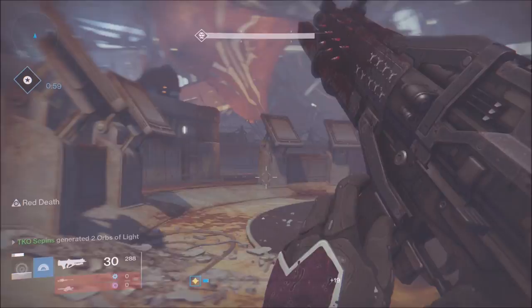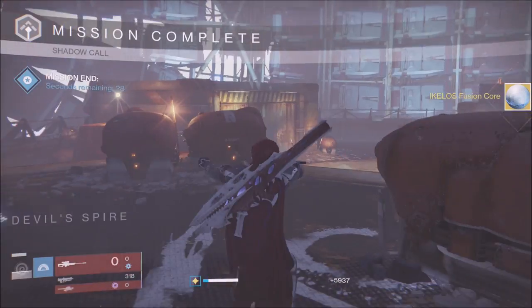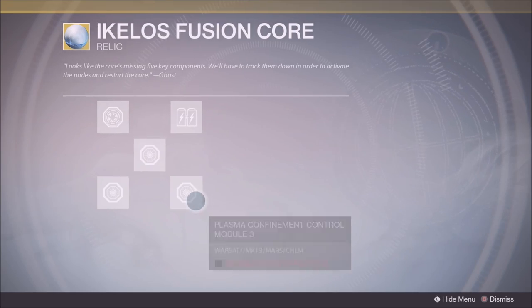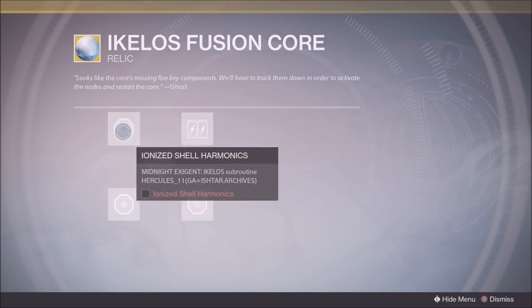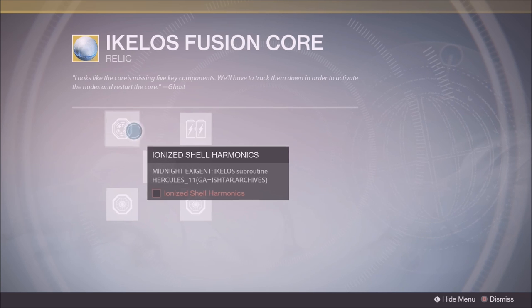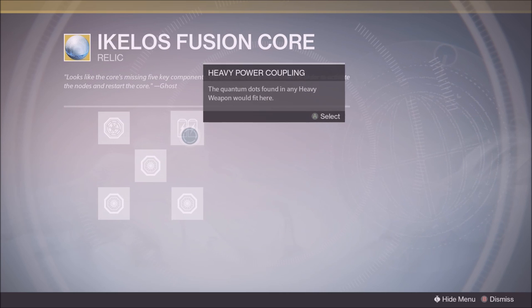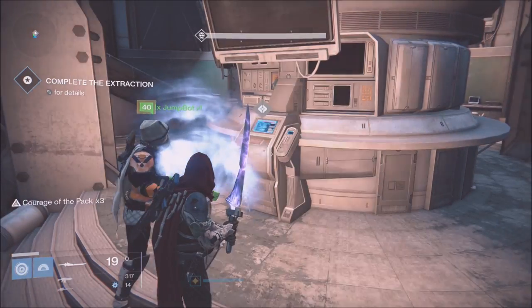At the end of this video, once everything is done, you're going to have to wait until the next reset and go from there. But once you finish the Shadow Call, you get the Ikilos Fusion Core. It's a five-step process — you have to do the Archive mission, dismantle a heavy rocket launcher, and defend the Warsat on three planets.